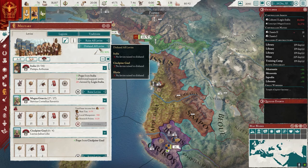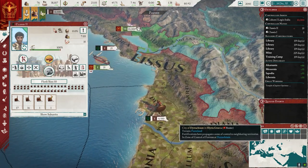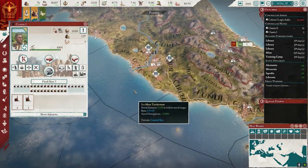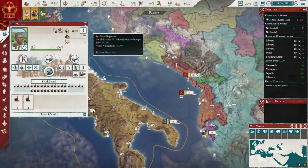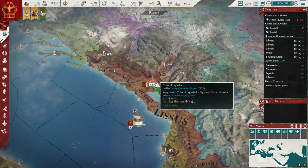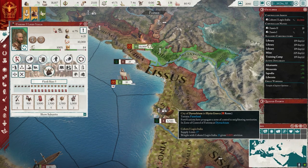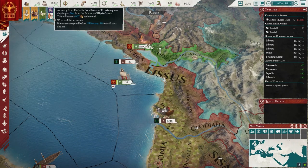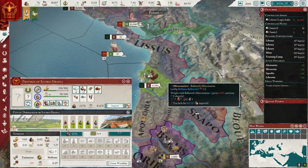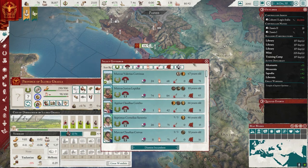Too much going on. Levies — disband all levies. Move our ships into port. I want to move these ships over here — they're going to have to build up that navy because this is not going to be this side of the world. Maybe this guy's going to go sit in the capital. Now Treska wants salt — my old enemy. Lack of governor. So here's the governor of Illyria Greca.